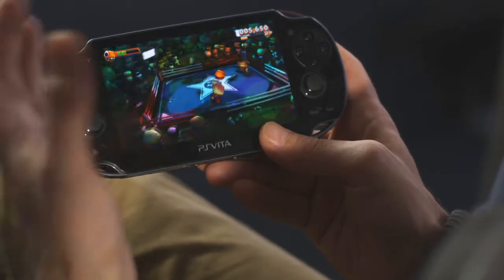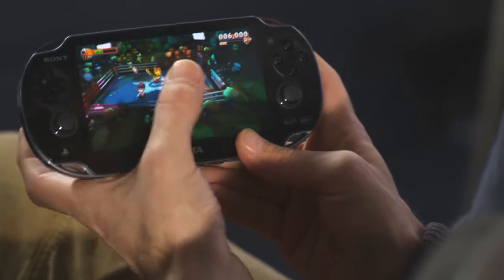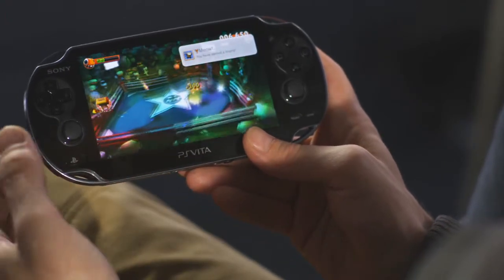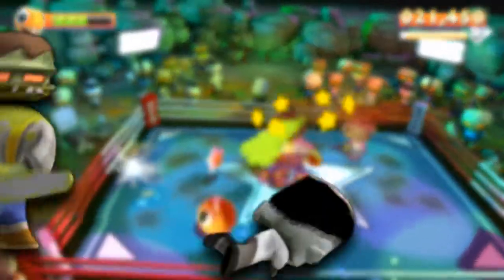A lot of that's down to the actual power of the Vita and the hardware capabilities it's got. We can do all of these things in real time and it's very, very responsive — there is absolutely no lag whatsoever. All the games run at 60 frames, so they all look beautifully smooth with brilliant colours, and it really does show off the fine work that our artists have done in creating these backgrounds, models and characters.